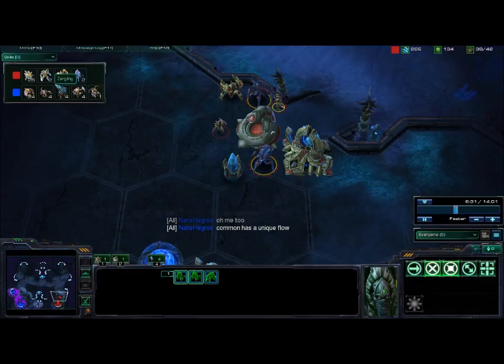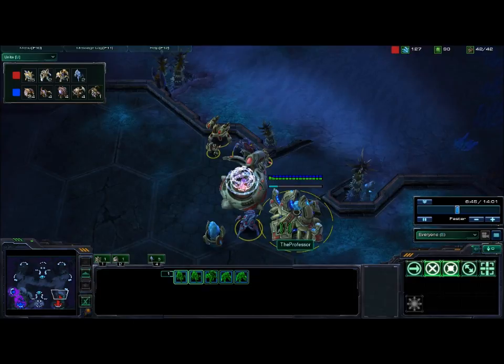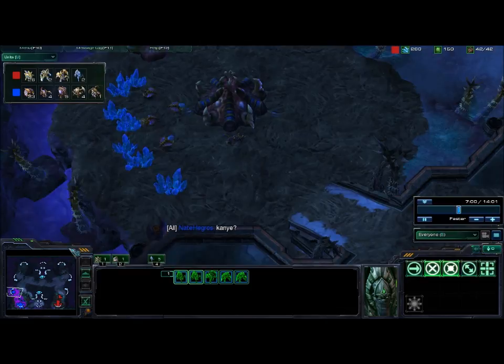Now I get my immortal and a couple more zealots and stalkers, but now his roach count is much higher. If he would have waited just one more cycle and pushed out with his army, I'm pretty sure he would have been able to take me out, or at least cause major damage so I wouldn't be able to safely expand. That was his detriment — he should have pushed out just a little bit earlier.